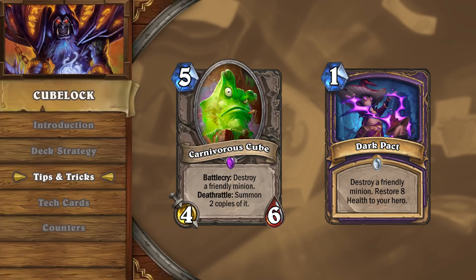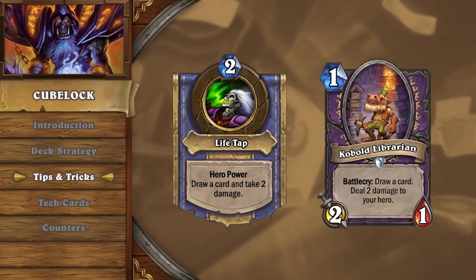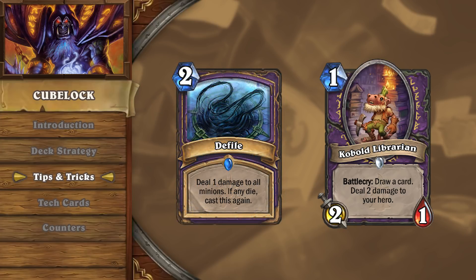When you plan on drawing a card with both your Hero Power and Kobold Librarian in the same turn, unless you're looking for a specific card, you should always Hero Power first, as it increases the chance of the damage from Librarian buffing your Spellstone. If you're playing against an aggro deck, try to hold Kobold Librarian to give you a 1-health minion to play alongside Defile, as this will make it much more difficult for your opponent to play around the 2-mana board clear.